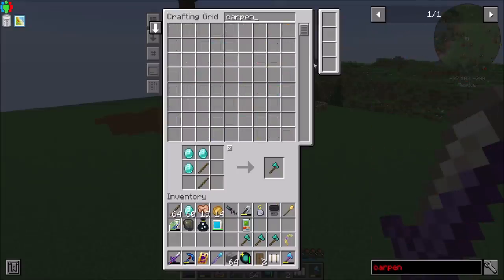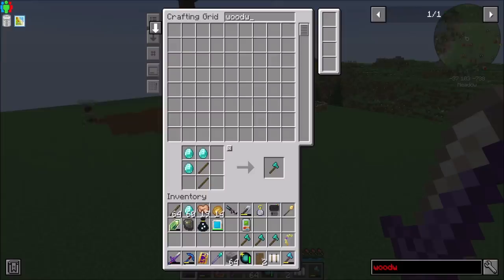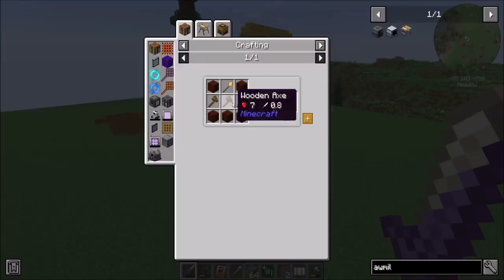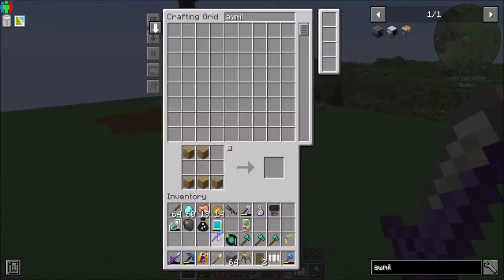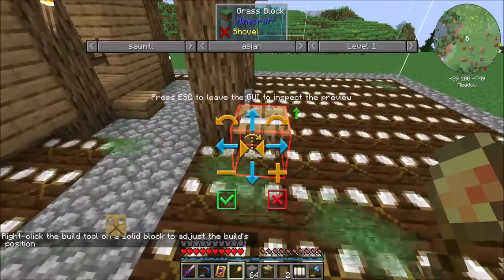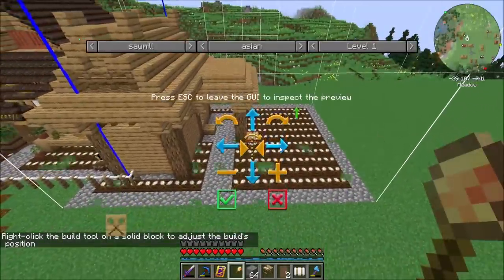Can I get the carpenter? I think it was called woodworker — actually it's the sawmill, that's what we need. Here's my question: can I look at what the sawmill is going to be size-wise before I decide where to place it? Oh, I can — nice. Let's get ready.